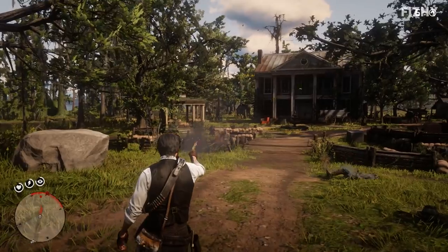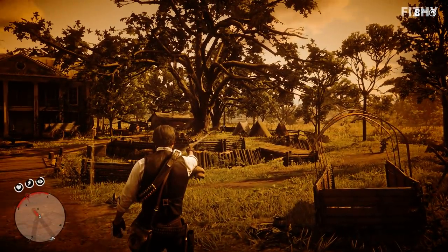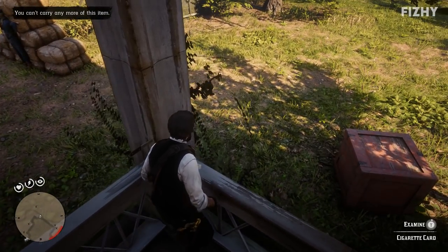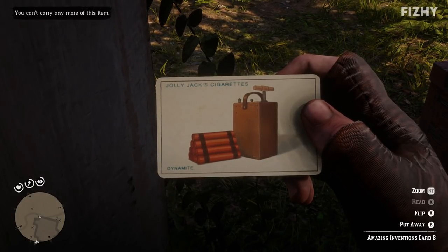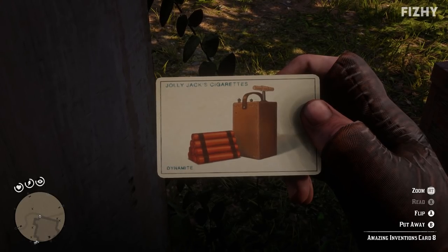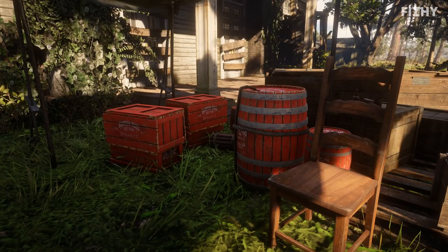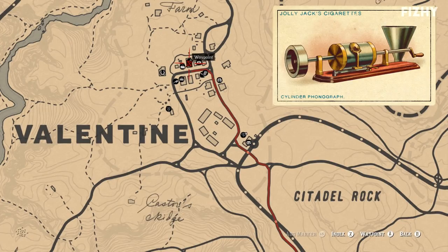For the cigarette card for dynamite, we've got to head to the back porch of the mansion at Shady Belle. Outside of Chapter 4, where it's used as the gang camp, Shady Belle is infested with Lemoyne Raiders — once you've sorted them out, on the southeast corner of the back porch you will find the card. Dynamite was invented in the mid-1860s by Alfred Nobel; his creation provided a safer means of harnessing the explosive power of nitroglycerin and was patented in 1867.